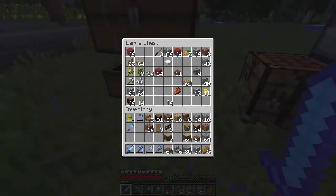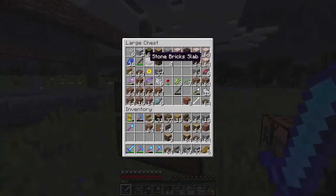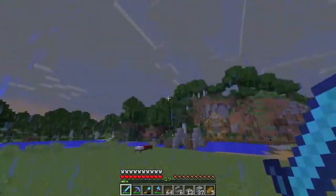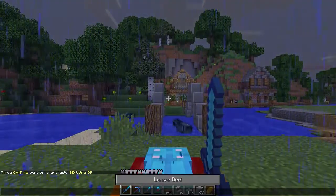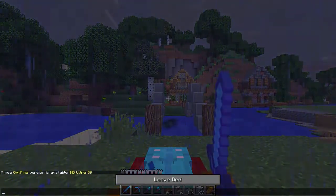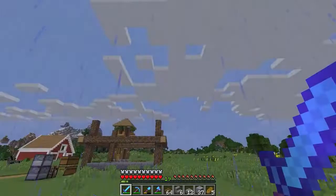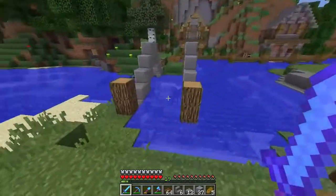I'm trying to think if I need anything else here. Let me see if we have any stone slabs — only have one. We'll just make some more then. There we go. That works for me. Okay, it's turning night. Now we can get some rest. There we go. The rain should finally be gone. So that's going to be nice.